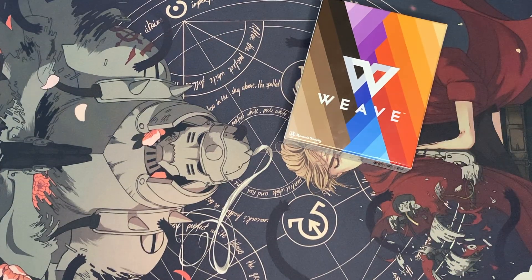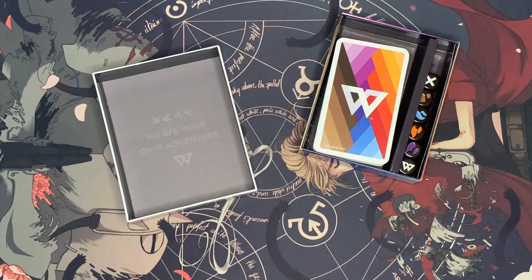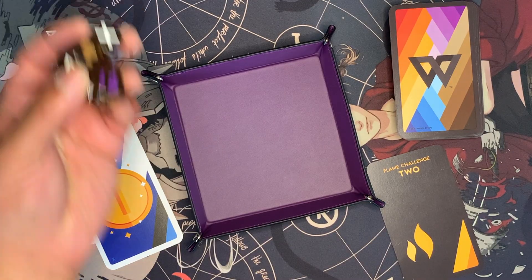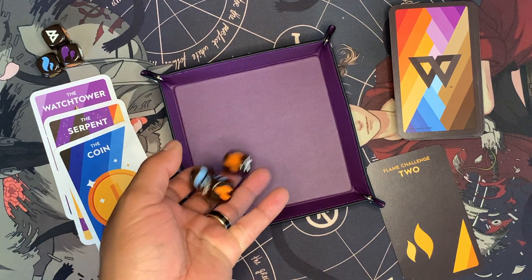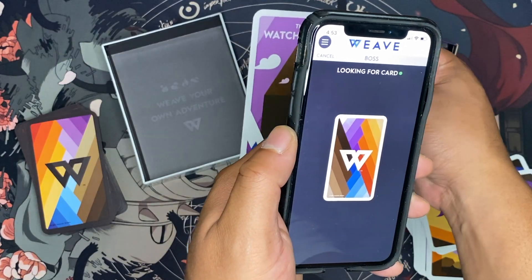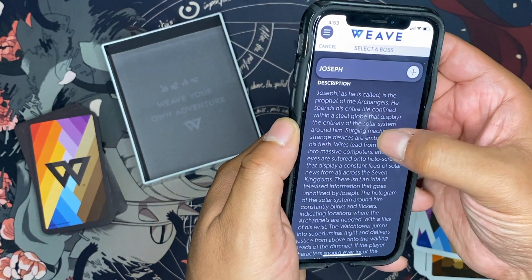My absolute favorite game to travel with is Weave, an RPG in a Box by Monocle Society. RPGs, or role-playing games, are a form of interactive storytelling and adventure gaming. Weave takes the best elements of traditional RPGs such as Dungeons & Dragons or Pathfinder and packages everything in one small box with endless possibilities. Inside the box, you'll find one set of tarot cards, one set of challenge cards, and six custom dice. Monocle Society publishes a free smartphone app where most of the game information is stored and all of the magic begins.